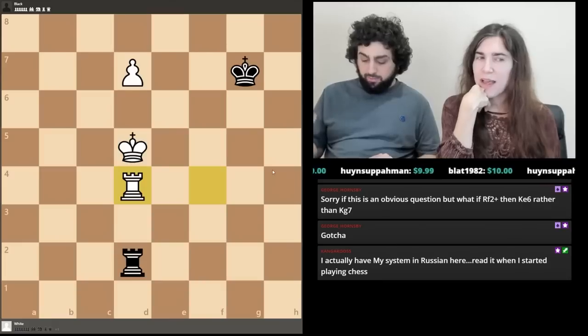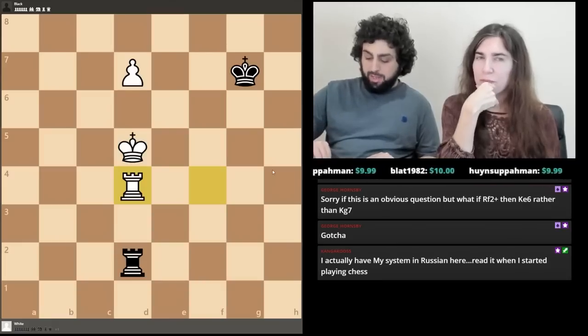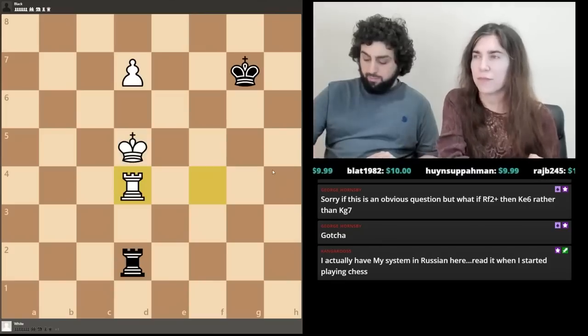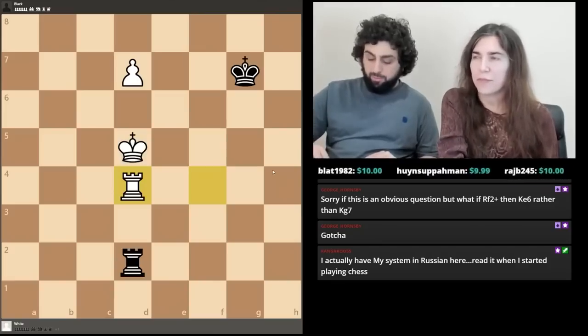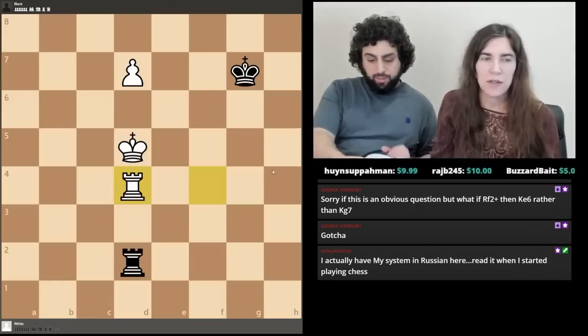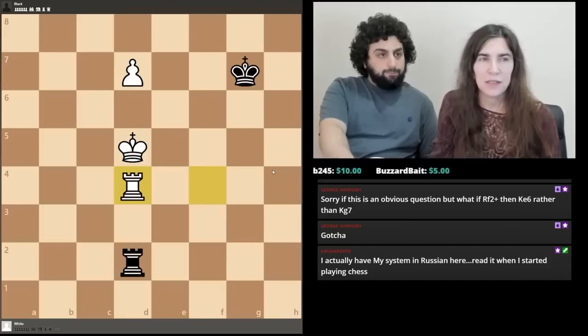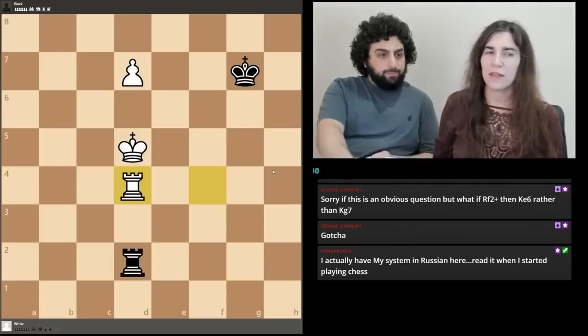To sum up the winning ideas for the Lucena position: force the black king away from the action, prepare to build the bridge by putting your rook on the fourth rank, move your king out from in front of the pawn, and then block the checks with the rook like a little shield.